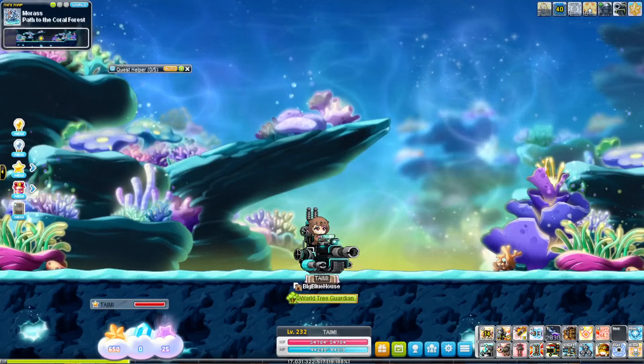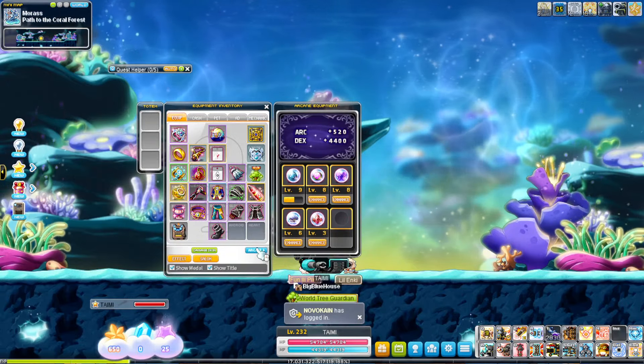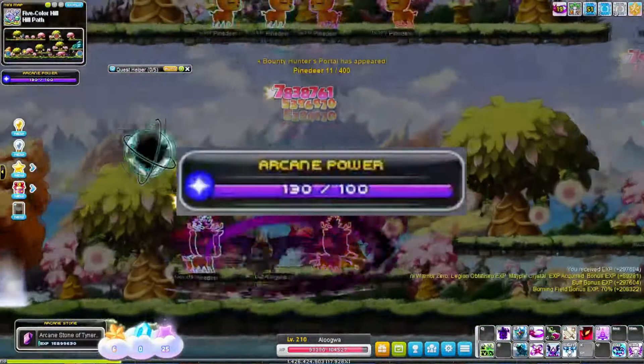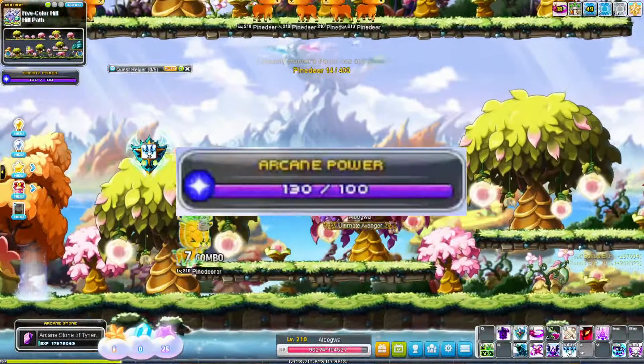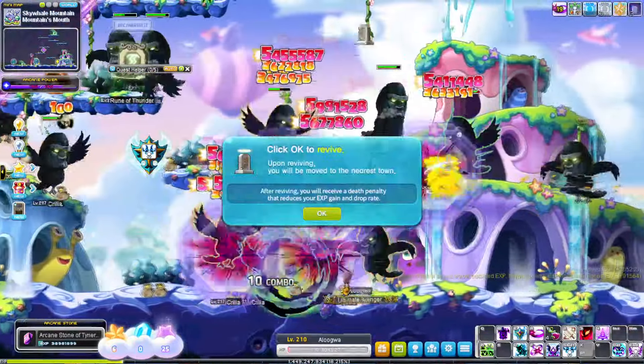You can see your current Arcane Force level here within your equipment tab. Each map that contains monsters in the Arcane River has its own Arcane Force level. If you have less than the required Arcane Force you'll be doing less damage to those mobs and also take a lot of extra damage.